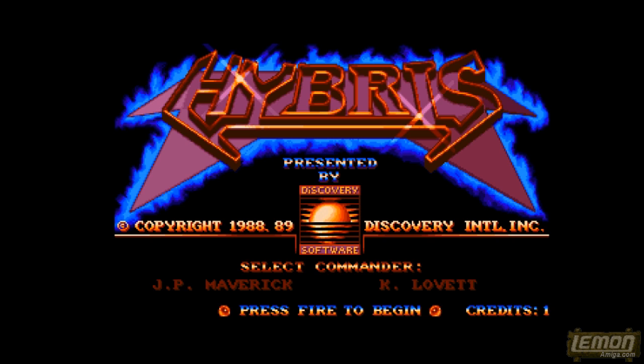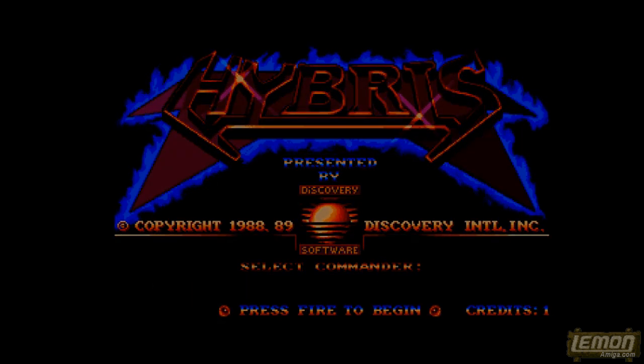By pressing fire, we return to the title screen, and from here we can choose our commander. There are two commanders to choose from: JP Maverick and Kay Lovett. It doesn't matter which one we choose because they are identical, and having chosen, we are thrust into the game itself.